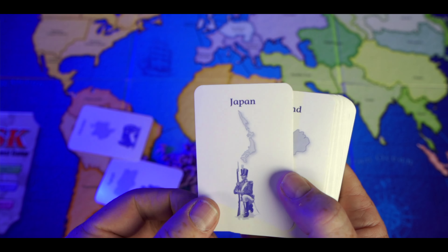The next thing you can do on your turn is attack. You announce where you're attacking from and who you're attacking. You can attack with a maximum of three units but must leave one unit behind, so if you only have one unit in a territory you can't attack. Depending on how many units you're attacking with, you roll up to three dice; the defender rolls up to two dice. Compare the highest rolls and second-highest rolls — whoever loses each comparison loses a troop.